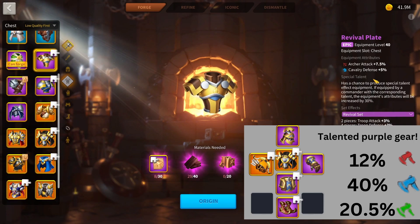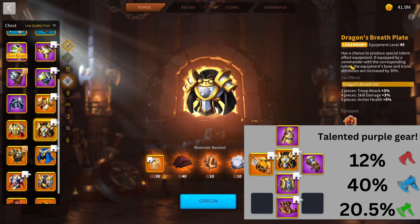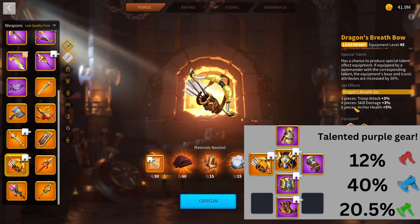Like I said, I'm upgrading from the Revival Chestplate — that's 7.5% attack — but the Dragon Chestplate is 11% health. Getting 11% health over 7.5% attack is a lot better at this point, where health is an important stat. Most alliances will have max technology or be very close. So getting that health is better than attack because attack is less valuable since alliance technology already carries a lot of attack. Then I'd be getting the Dragon Breath Bow with 20% defense, plus getting that set bonus on the Dragon Breath set giving an extra 3% attack. With talented purple gear included, you're going to have 12% attack, 40% defense, and 20.5% health — really, really good.